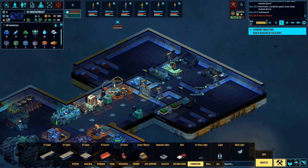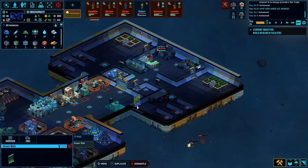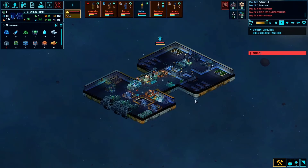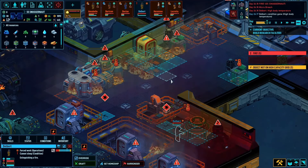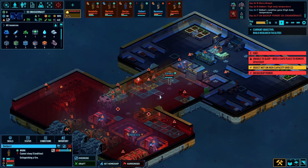We've expanded the hull out a bit more, made ourselves some nice spaces where we're going to put in some additional food production. Of course, things never go according to plan. I jump into the next system, which is an asteroid field, send my crew away on a derelict salvage mission, and immediately get blasted by another asteroid — which doesn't just punch a hole, it starts fires.